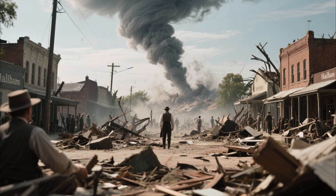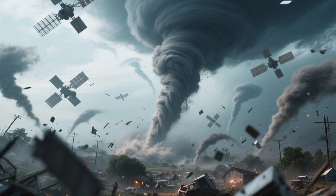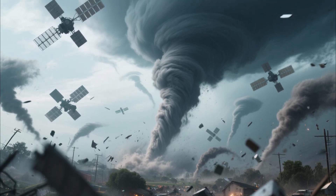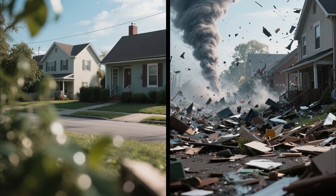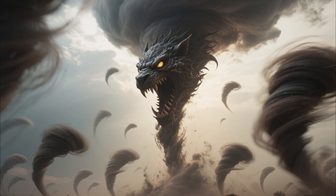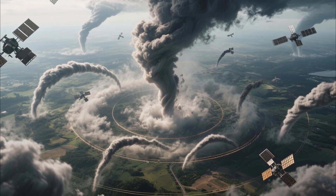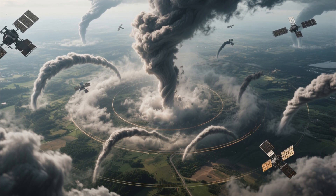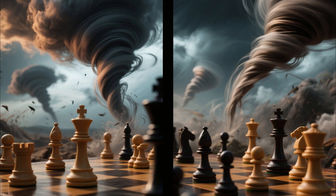Hallam, Nebraska, 2004. A monster EF4 wedge tornado over a mile wide demolished the town — but it brought friends. Satellite tornadoes touched down around it, extending destruction far beyond the main track. Survivors reported feeling ambushed — they'd prepared for one threat and got hit by another from a different direction. Storm chasers describe it as watching a giant predator surrounded by smaller hunters, all spinning in coordination. During major outbreaks in Oklahoma, chasers have filmed three or four satellites circling a main funnel, creating a kill zone that seems to attack from everywhere at once.